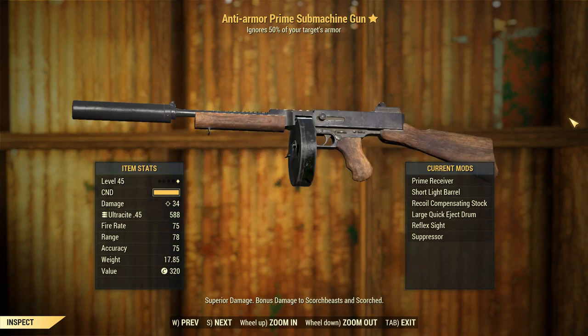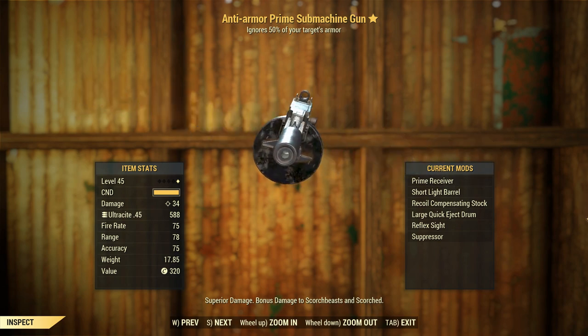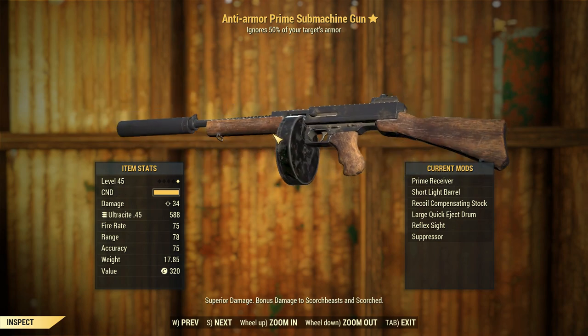G'day, this is Captain Noob, and this is an Anti-Armour Prime submachine gun. So, the .45 submachine gun, or the Thompson, is back from Fallout 4.